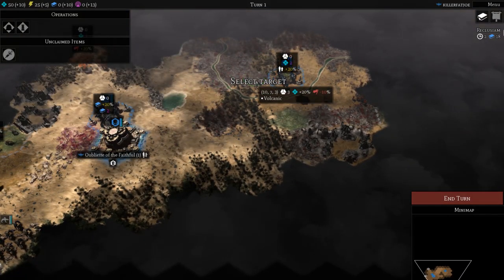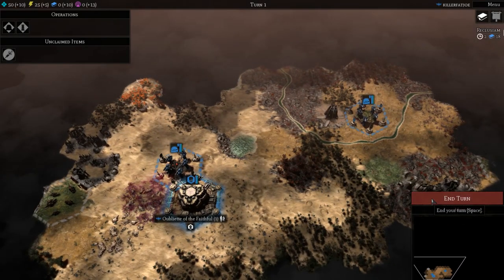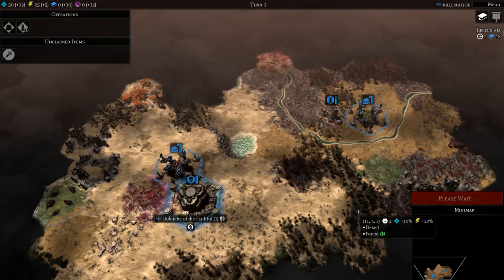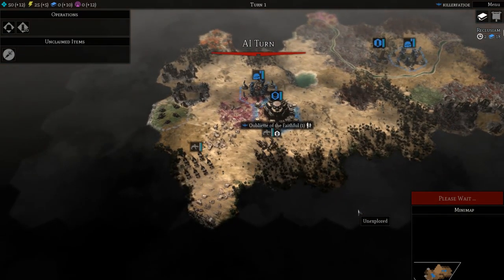This game is pretty much civilization but with a Warhammer mod, and it's done pretty well. There are four total factions: the Space Marines, Necrons, Astra Militarum, and finally the Orcs.